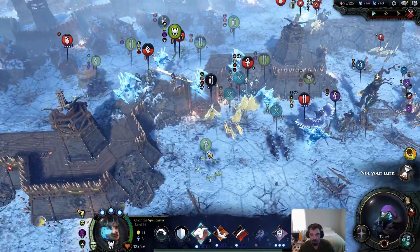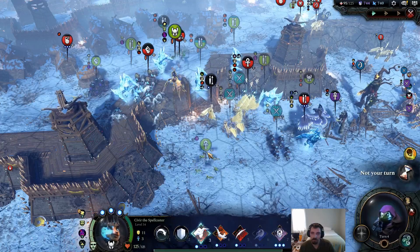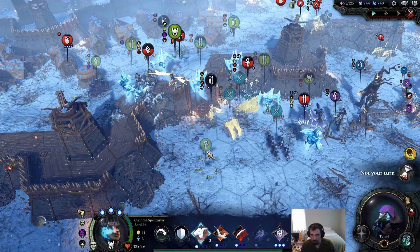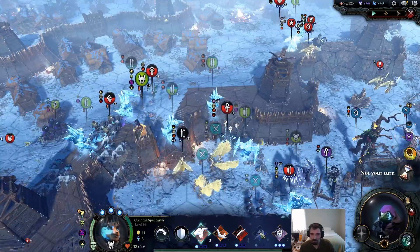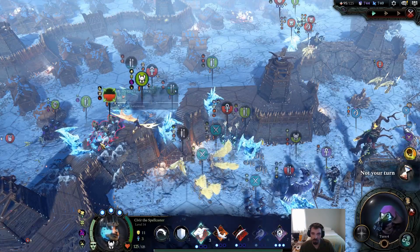Being able to do that from far away is not nothing either — this has a range of six, which is quite a bit further than the other summons. All the other summons require you to summon adjacent to the hero, so your hero needs to be closer to danger when summoning, or the summon gets wasted. Since they're only around for three turns, you want to summon right next to the enemy. It's easier to get Dark Ritual to spawn next to an enemy while keeping your hero safer.